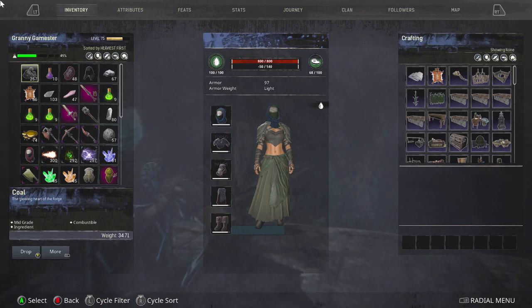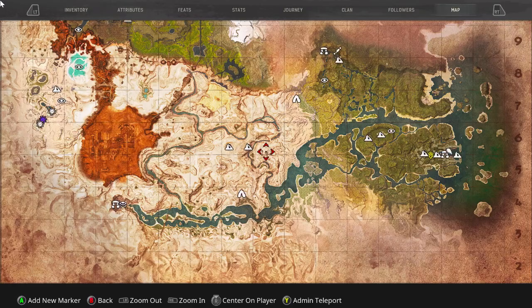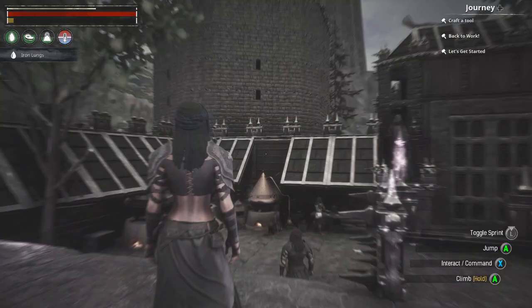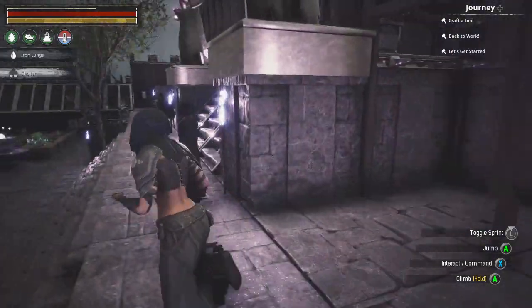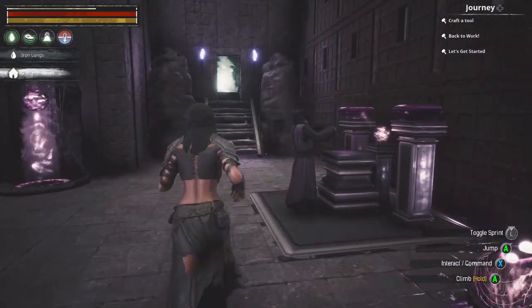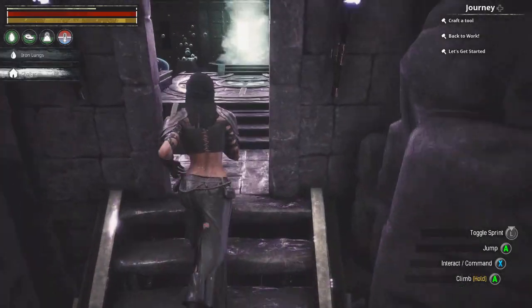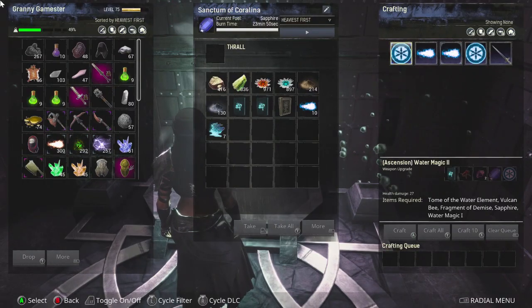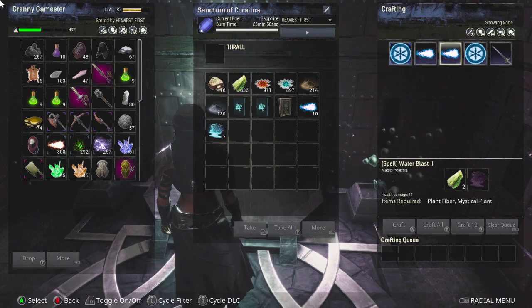Back at my base and water altar: I now have magic two and water blast two — we've successfully upgraded.